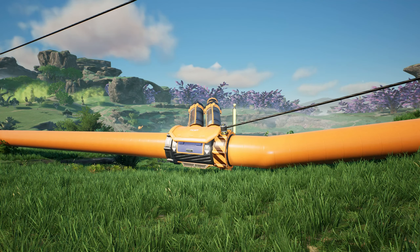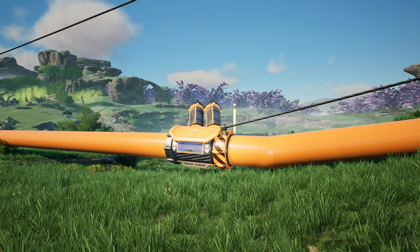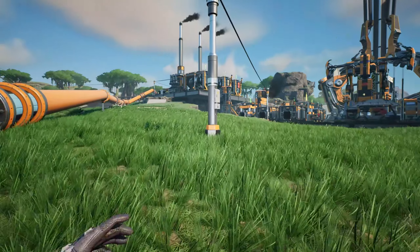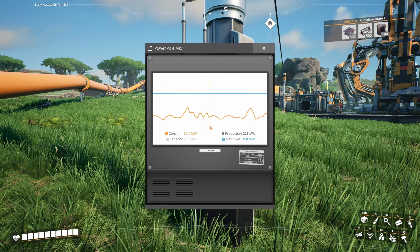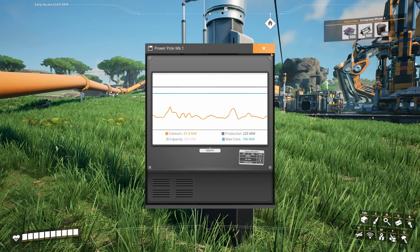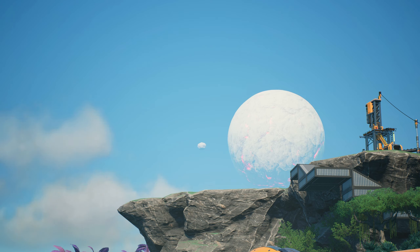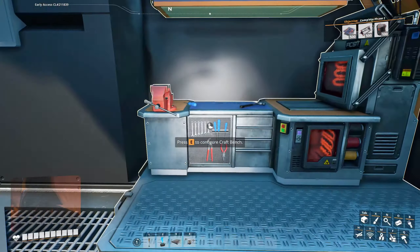Welcome back everyone to episode 8 of Satisfactory Update 7. As you can see, I've fixed my pump here. Last episode, after I got done recording, I realized everything was not working because I had put that pump in backwards. Anyway, it's fixed now. If you look at our power production, nice and smooth — almost 300 megawatts being produced. I also just noticed from the sky that what I thought was a skybox is actually a 3D object — a big planet rotating with a little moon going around it. I found that interesting.